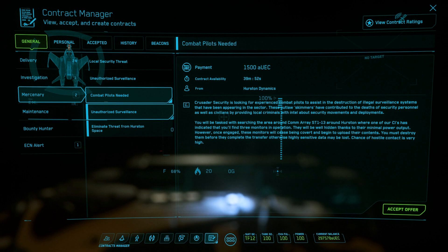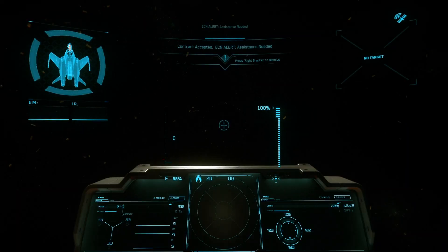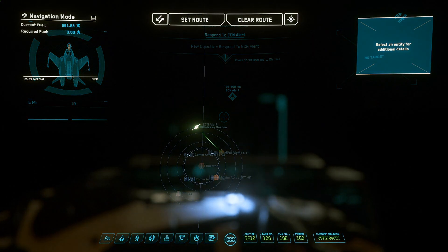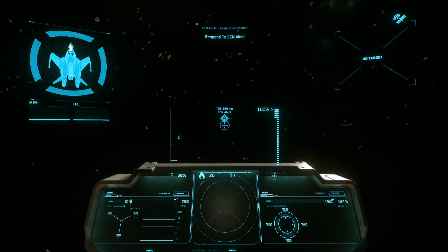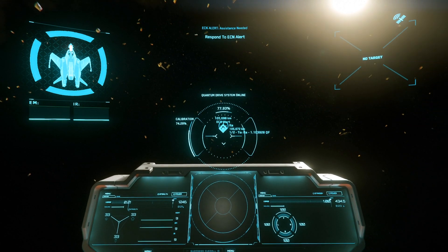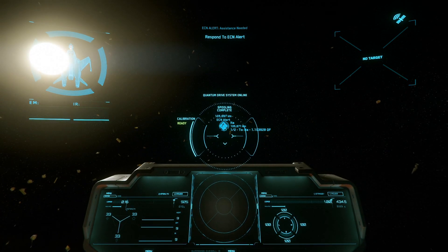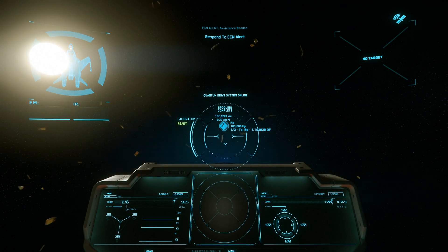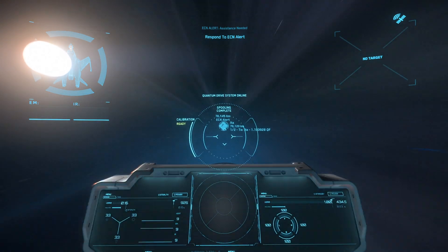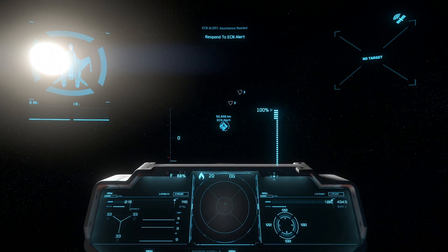When you earn some aUEC you can upgrade to better shields and a more powerful drive. Strangely enough — and I think this is a bug — the loadout manager allowed me to equip a size 2 quantum drive to this vessel, which is a bit hilarious because it's not the correct size for the ship. I didn't try it, but I think they just forgot to set something properly. Basically, unlike the Aurora whose initial combat possibilities are extremely limited, this ship can pretty much handle most of the beginner combat missions on its own.